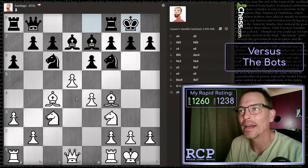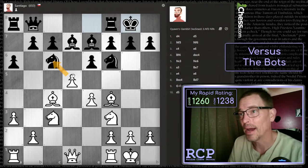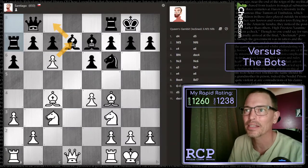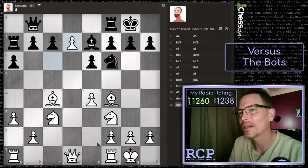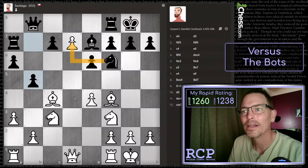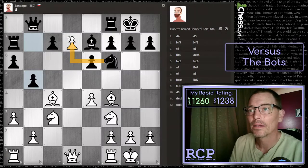As usual, the bot has blundered, this time within the first ten moves. I think I played an even lower-rated bot — one of the 550 bots — that made it much longer without an obvious blunder. This is an obvious blunder because it just gives up the knight, which I will now capture. And then that's another mistake because it's given up the bishop. In both cases, the pieces could have retreated. I don't think there's anything better than just taking the bishop now.